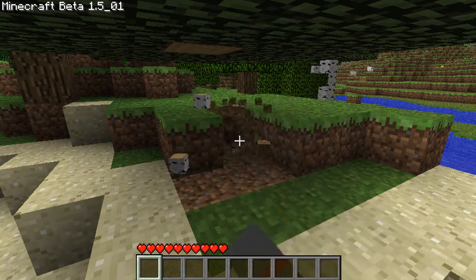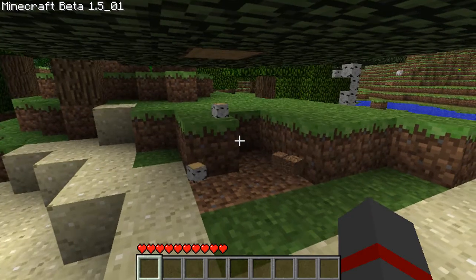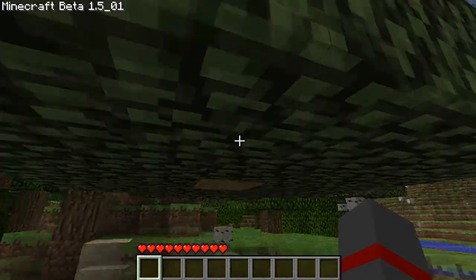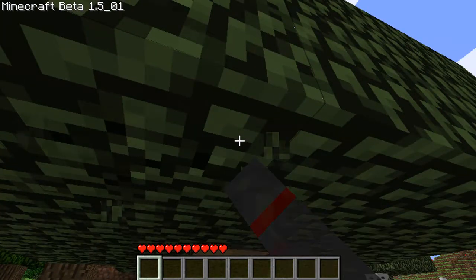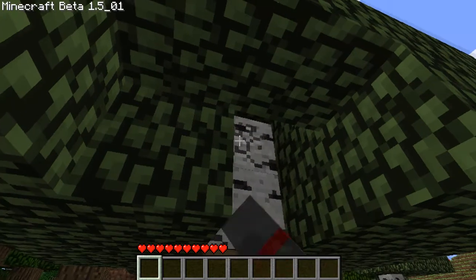We don't need any dirt at the moment. See, you can't get to that wood because the tree's in the way, right? Look up. Go up. See — now destroy the tree, destroy the branch, destroy the leaves. There you go. Alright, good. We need more wood anyway, so just stay right there. Good job.